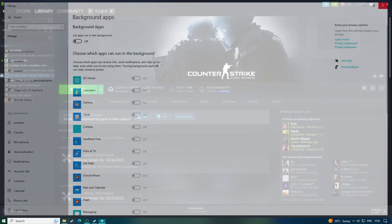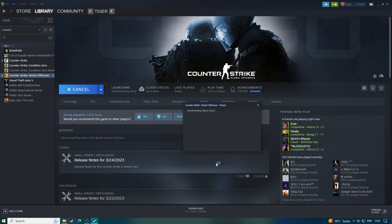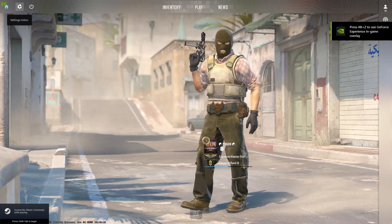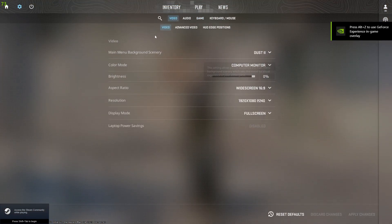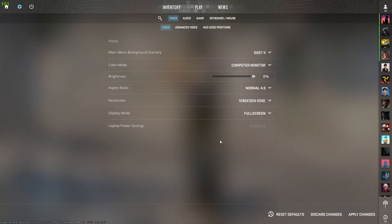Turn off background apps and then go to CS2. We do it in two steps: first we lower the resolution, then we adjust the advanced video settings. Go to Settings, then Video Settings, choose 4:3 aspect ratio, and I recommend choosing 1280x1024 — it's a good resolution to play on. Apply it.